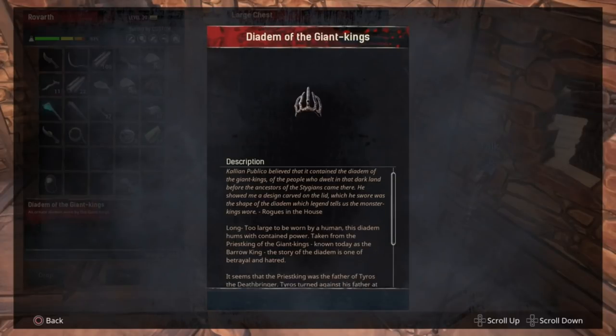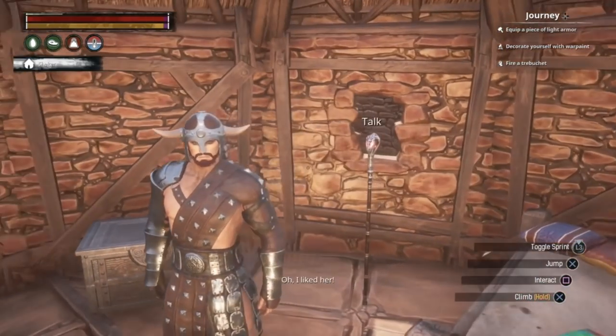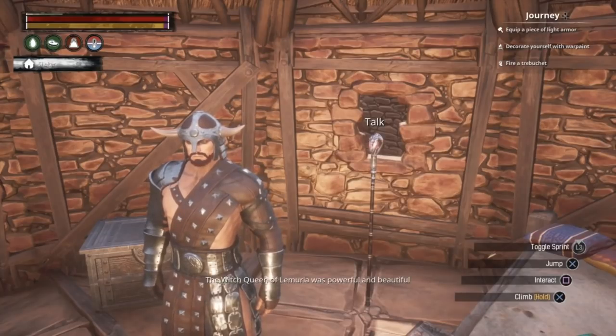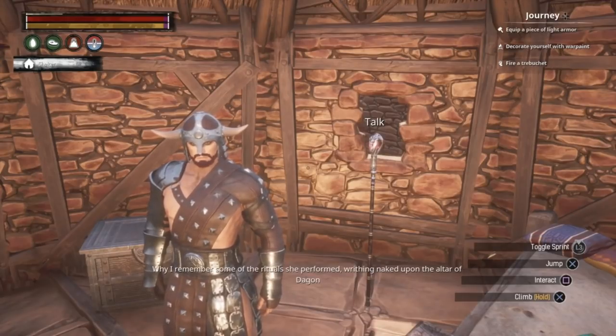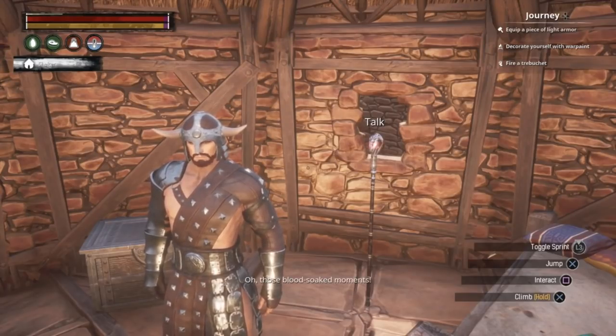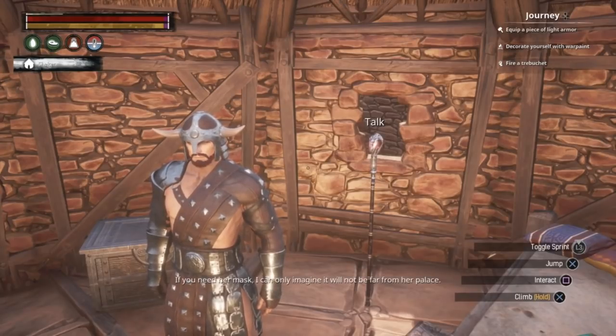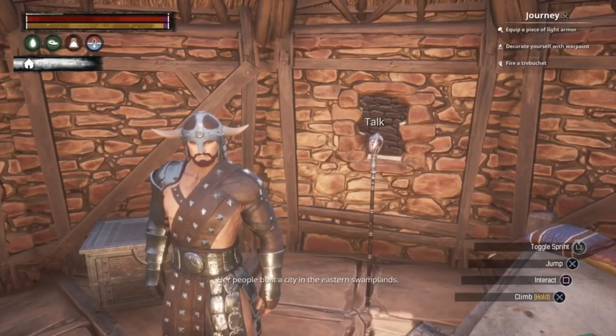Now that we have the Diadem of the Giant Kings, the staff will inform us of the next artifact to be collected. The staff says: "I liked her. The Witch Queen of Lemuria was more powerful and beautiful, and not opposed to the occasional orgy. I remember some ritual she performed, writhing naked upon the altar of Dagon while her followers gave themselves over to the rites of ecstasy. If you need her mask, I can only imagine it will not be far from her palace. Her people built a city in the eastern swamplands. We should visit it."